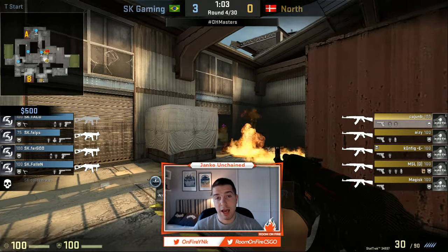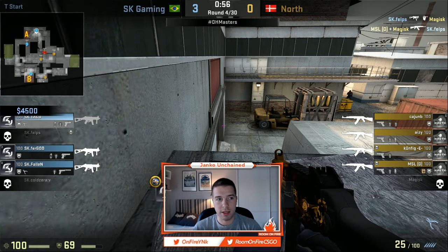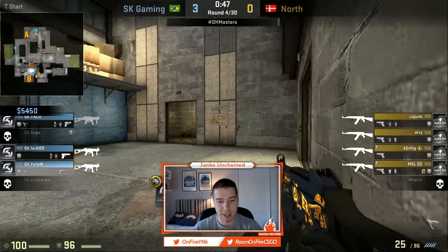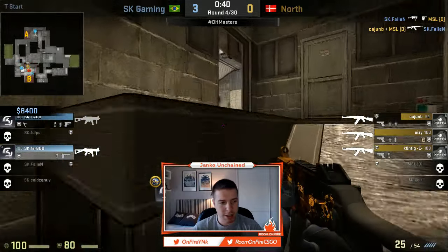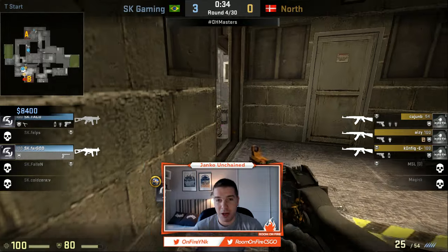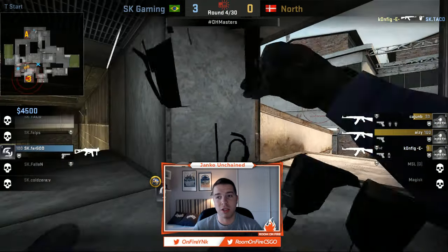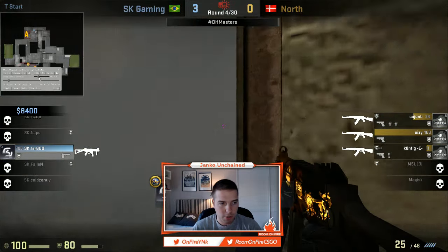Fallon gets one kill. Taco and Fur obviously don't have to save — they only have SMGs. SK realizes they only need to do damage in this round. This is like a bonus round for them, and if they manage to get an extra kill and both die, that's great — that's almost as good as a win for SK, because in the following round they're going to have a healthy buy. Phelps gets a kill, gets immediately traded, and now North is most likely going to win the round.